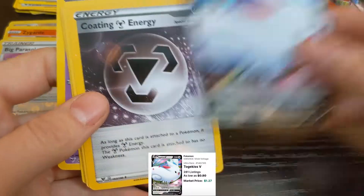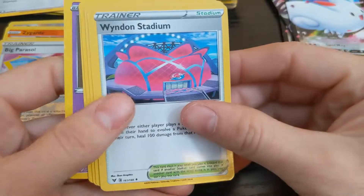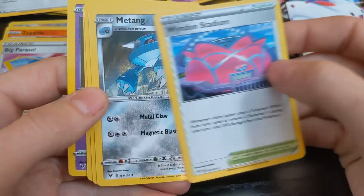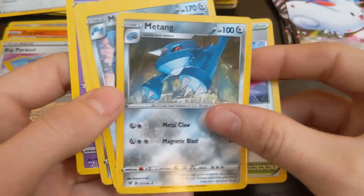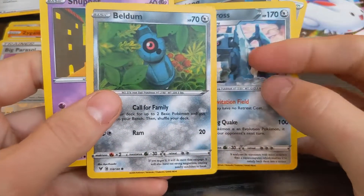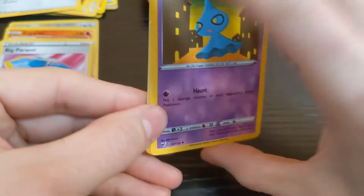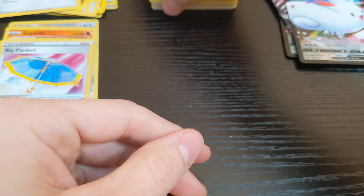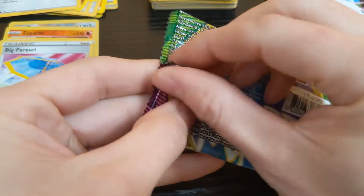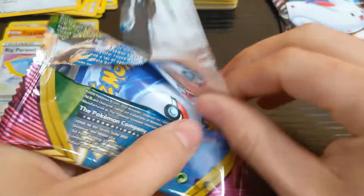Togekiss, Togekiss V, energy, got the Stadium, Metang, Metagross, Beldum. So it looks like we're starting to get into some repeat cards. I don't know how many cards are in this set — I guess I'll find out when I go see how much the real cards are worth.